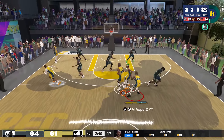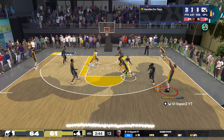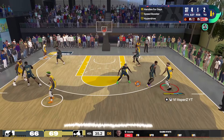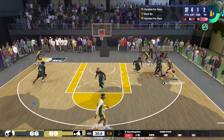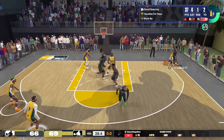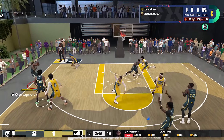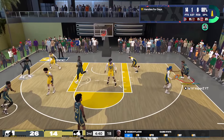This build is hands down one of the most OP builds I've made this year. I've made a lot of builds — I think I've made 10 builds this year already — and this is hands down one of the best guard builds in the game. Hit him with the behind-the-back crossover, green — no stamina. That's the power of a 96.3. Peep the score — we needed that. That's what you call a game-closing shot right there.